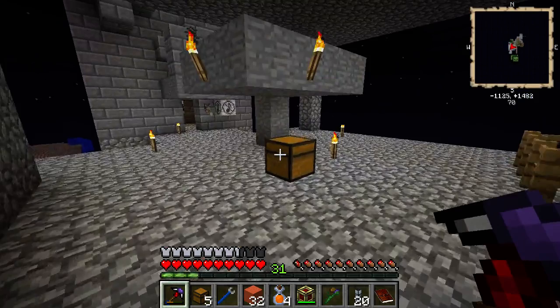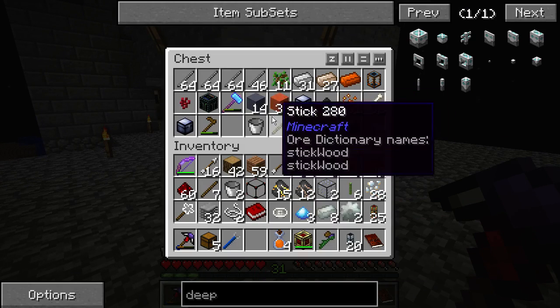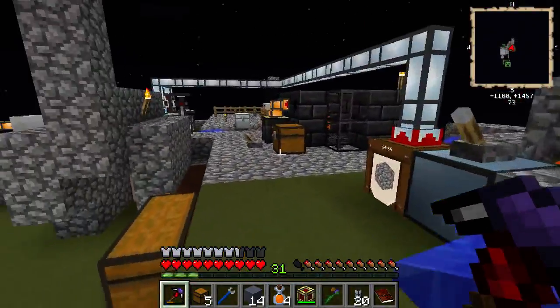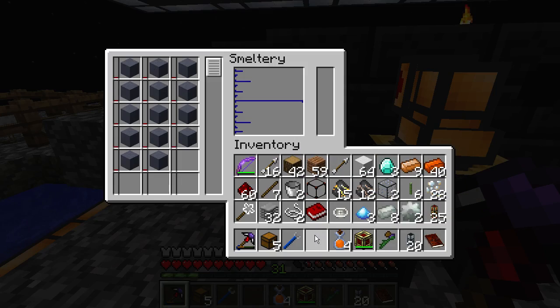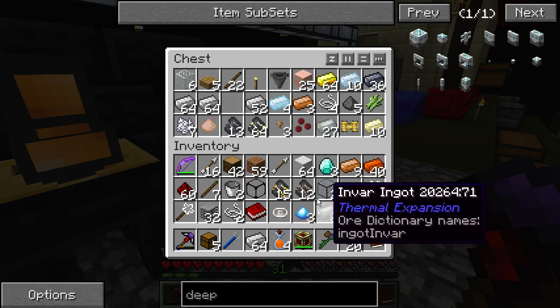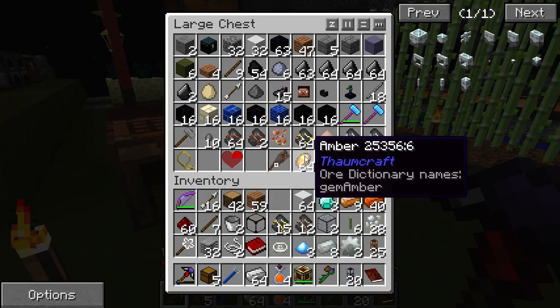Let's actually check down here. We have lead ore here, good. Let's get some lead. There we go. Will you be able to output? Looks pretty full here. We can have a stack of iron. What about this damn arrow here? Such a waste.